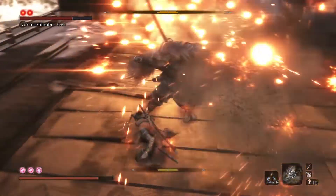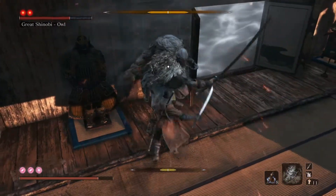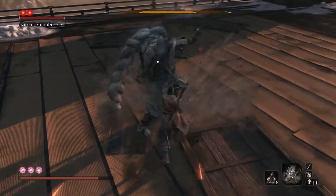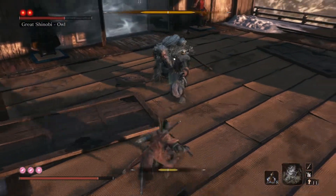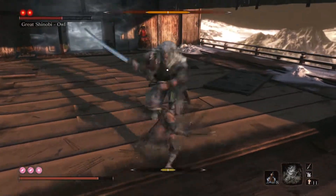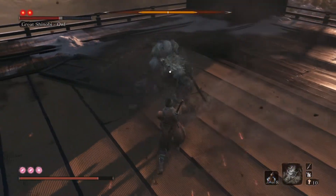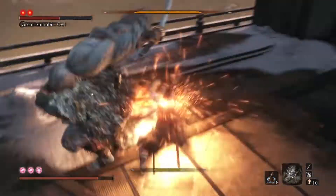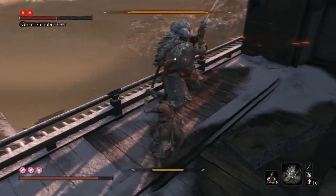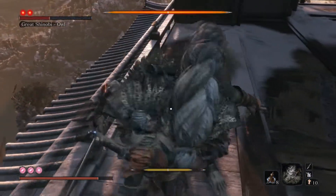We've barely done any damage to him or posture damage — this guy is very beefy. If you can get him in the corner, it does help. Dodge through and Ichimanji him again. You can also use Empowered Mortal Draw there — it does a great deal of damage — or just regular Mortal Draw. But I like using Spirit Emblems to keep the pace of the fight and get the Chasing Strike. Try out both strategies and see which works best for you. The Mortal Draw does decent damage but uses Spirit Emblems. That will be Phase 1.